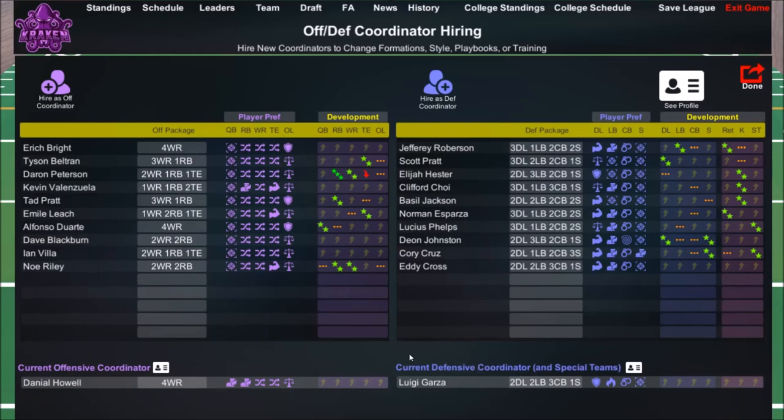Here is where it really matters: your offensive and defensive coordinators — these basically determine how your team plays. My current offensive coordinator is Daniel Howell, who runs four wide receivers. That's no good — the Kraken are a running team, and this is eight-man football. Four wide receivers, three offensive linemen, and a quarterback means no running back, so it's hard to run the ball.